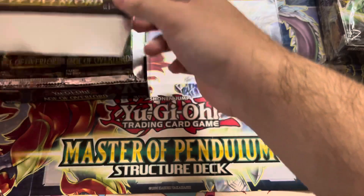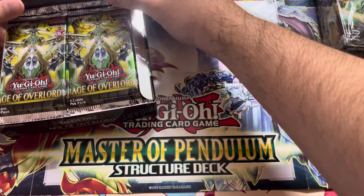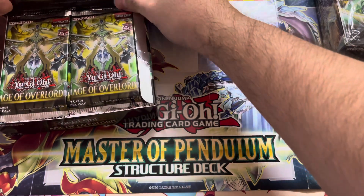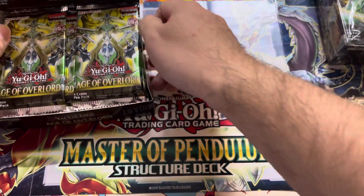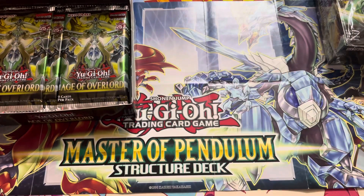Last time I started with the right side and that ended up going well for me. Last pack was a quarter century rare, so hopefully the luck follows and a quarter century rare Little Knight is somewhere in here. First pack.